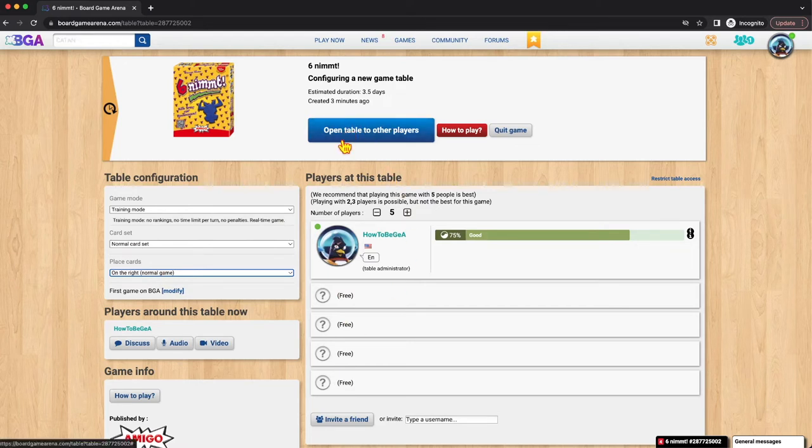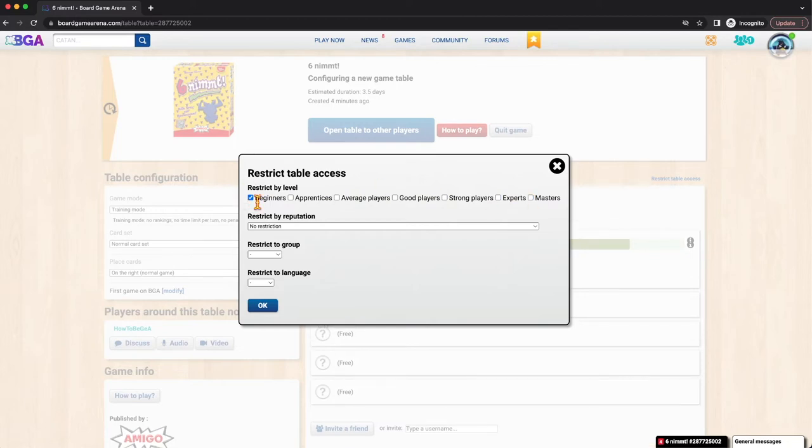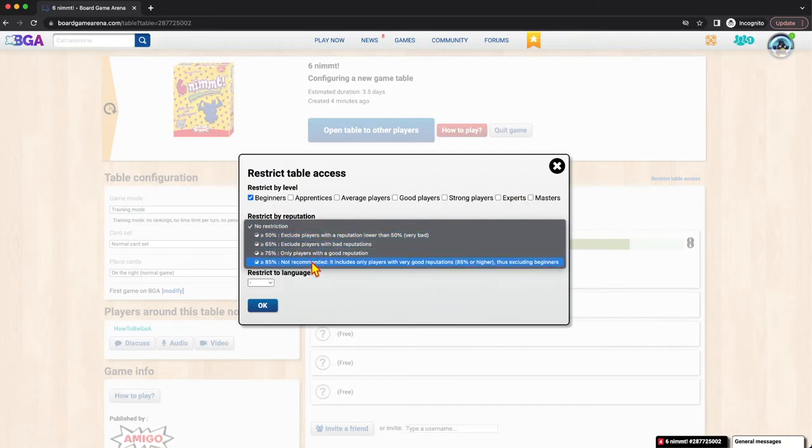If you open the table without any restrictions, everybody can see this game. So if you want restrictions, you can add them to the table access. You can restrict based on the strength of the player — if you only want to play with beginner players, you can uncheck the other boxes so expert players don't come in and destroy you. You can also restrict on reputation. Typically no restrictions is fine, but if you have issues with people with low reputations, you can restrict this. I personally play with my own group of almost 100 players, which kind of eliminates this problem.